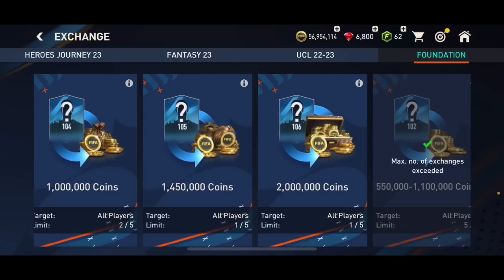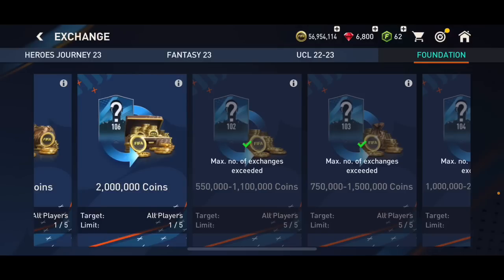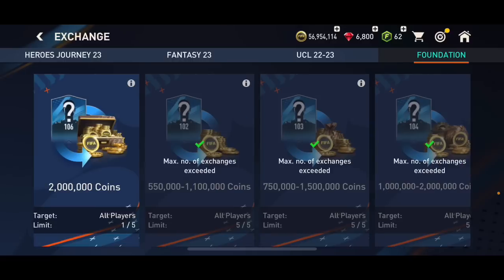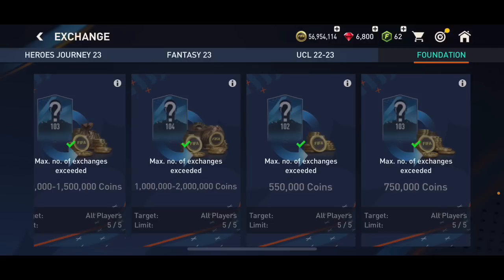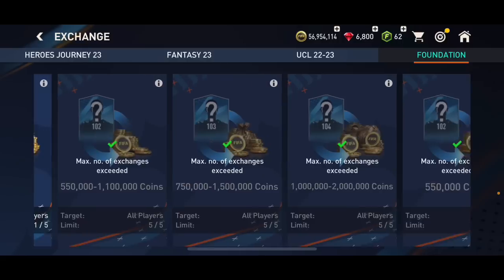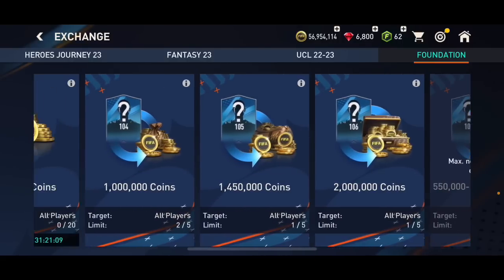We've got these coin exchanges: first, 550K to 1.1 million coins where you need to put in one or two overall players, and you can do it five times. We also have one or three overall and one or four overall options. The 1-2 OVR guarantees 550K, the 1-3 OVR guarantees 750K, and there are one-of-four, one-of-five, and one-of-six outcomes as well.